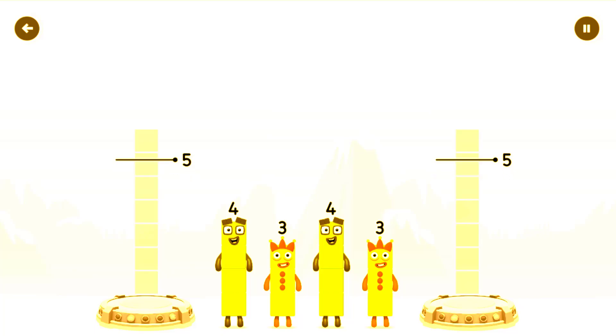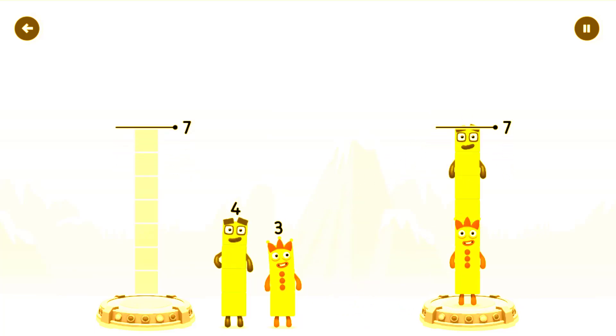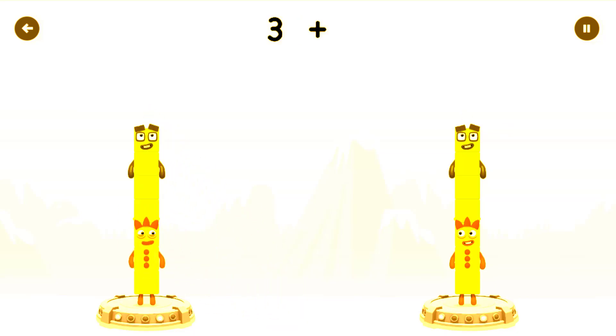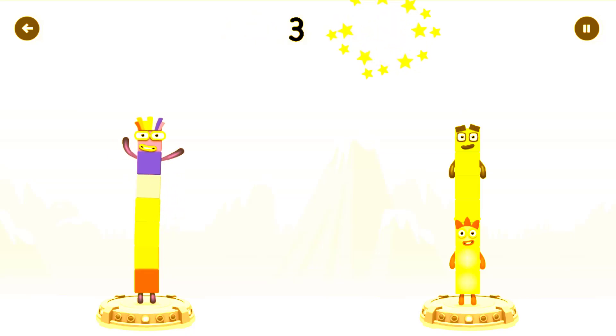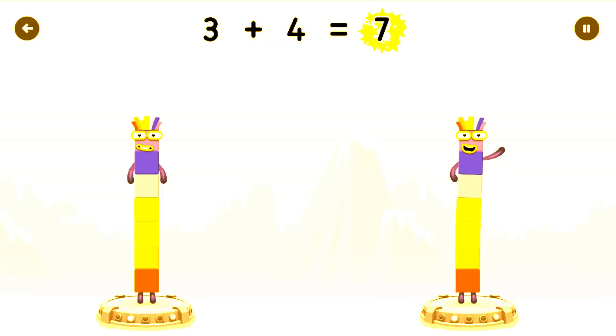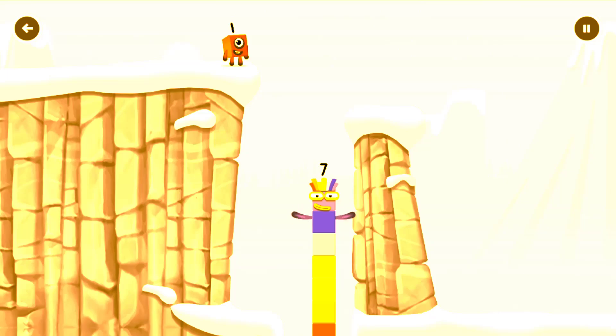Share the number blocks evenly to make two groups of seven. 3, 4, 3, 4. You've cracked it! 3 plus 4 equals 7. Seven! 3 plus 4 equals 7. Seven! Equals seven! I am seven. Excellent!